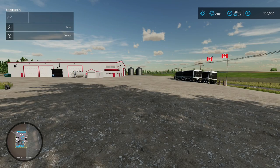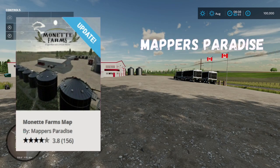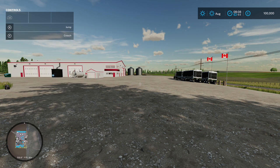It's finally come to console - this is Monette Farms map by Mappers Paradise, 306.77 megabytes on the download. This map is based off Monette Farms headquarters located in Swift Current. It's been out for a while on PC, but we're on console, so we're going to take a look at it today.